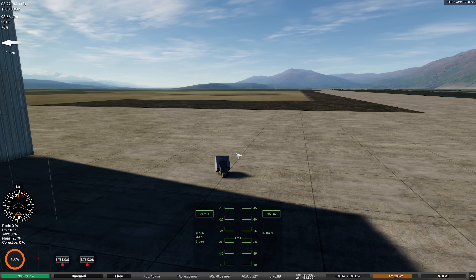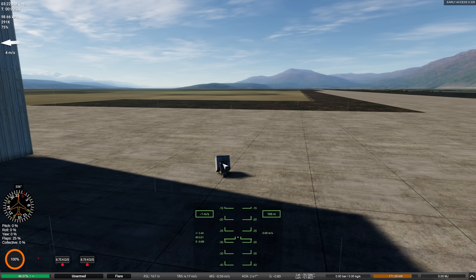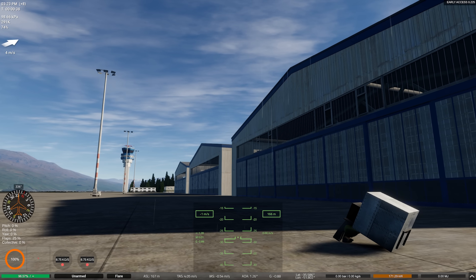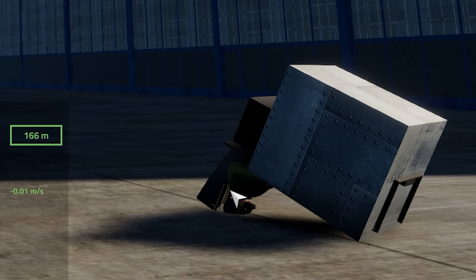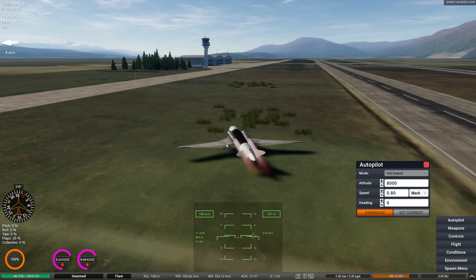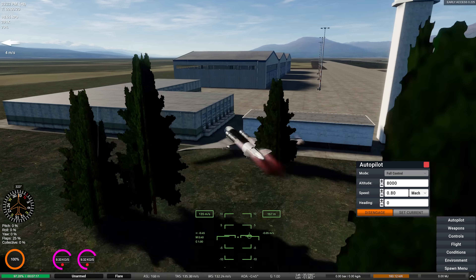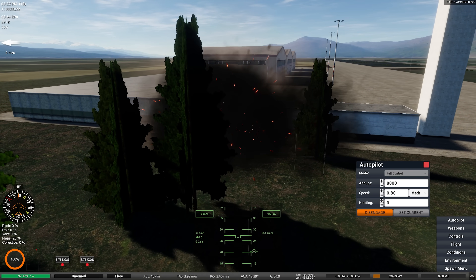He was doing a full front flip. I thought he was going to land right-side up. His head is actually glitching through the ground. I might need to make a lot more lift. Turns out trying to fly a spring is not as easy as it sounds.